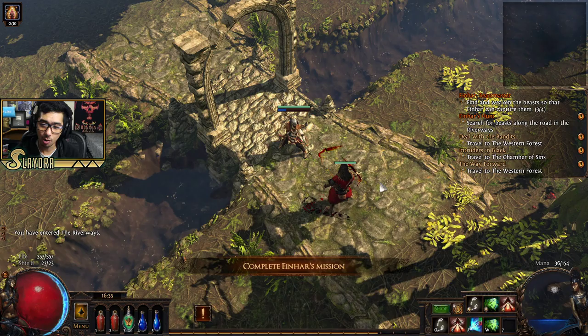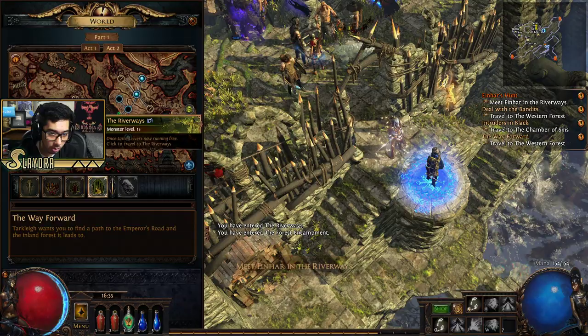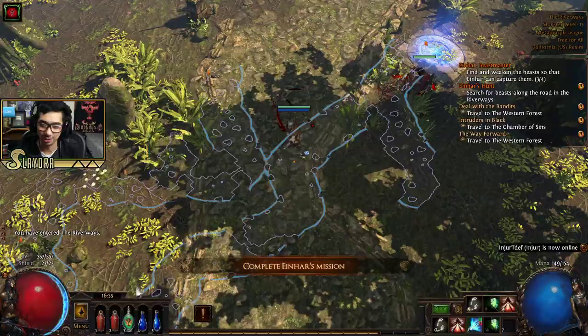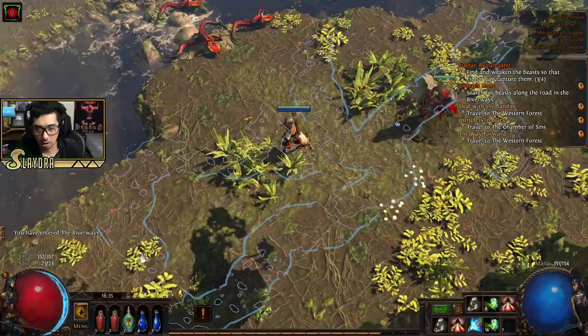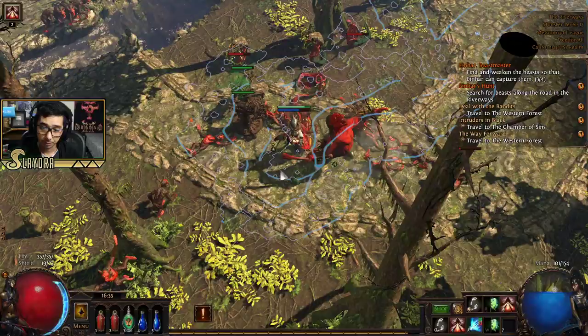Let me show the town portal mechanic — it's pretty simple, you just go through it. Now we're going to go ahead and help Alira. I didn't even get the waypoint at her location. We can TP back to the Riverways — it's still faster than walking the full thing. Ideally I would've gotten her waypoint first and then gone to Oak, but you sometimes forget to grab a waypoint — it's not the end of the world.